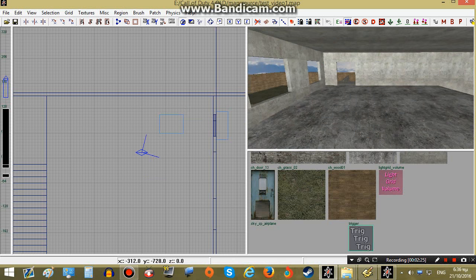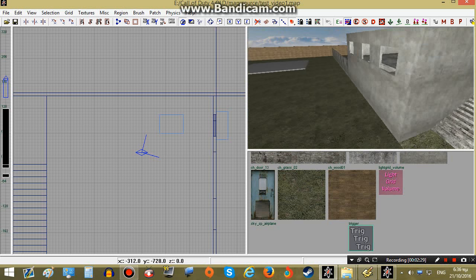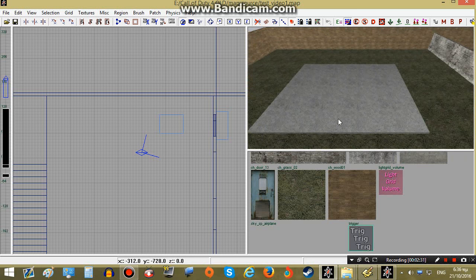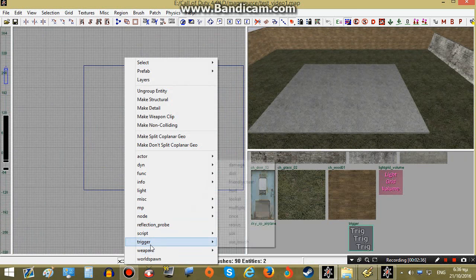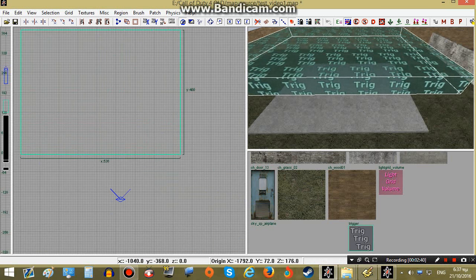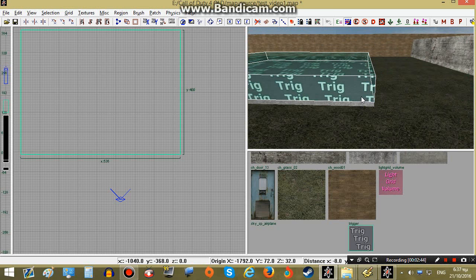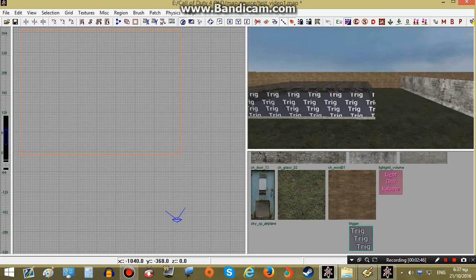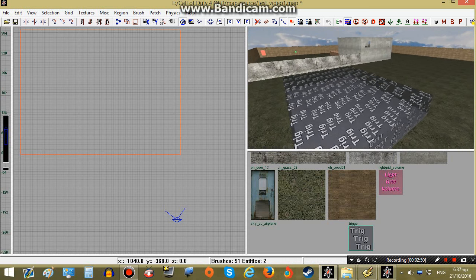Once this is done the player will have to go to the extraction point, which will be out here in the backyard. So what I have to do is create a trigger_multiple over here, all over this asphalt area, and once the player hits this area then our mission will be completed. Simple as that.